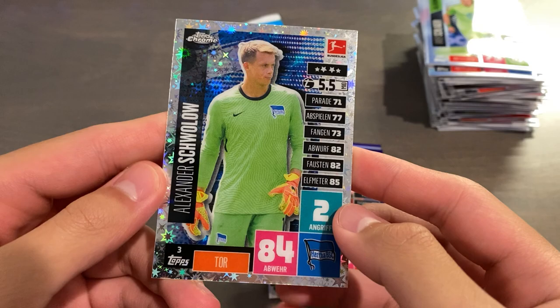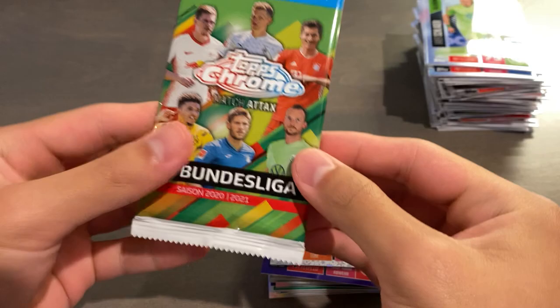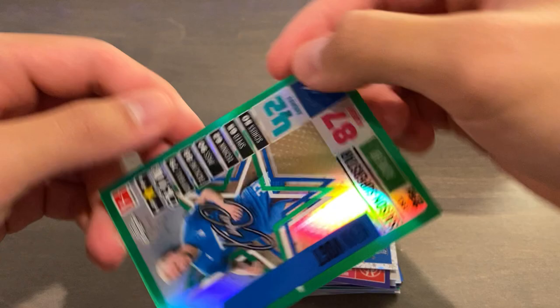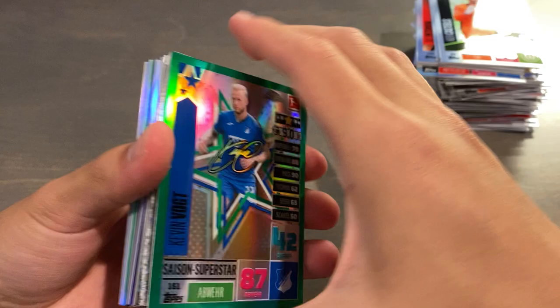Gonduzzi. Schlager. And Alexander Swallow, goalkeeper for Hertha Berlin — X-Fractor. And our final pack of Match Attacks Chrome. We're just going to open it and hope for the best. Nils Peterson. And we have a green of Kevin Vogt for TSG Hoffenheim, numbered 65 of 99.